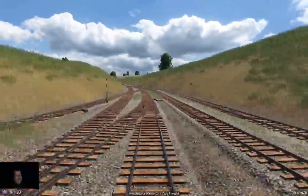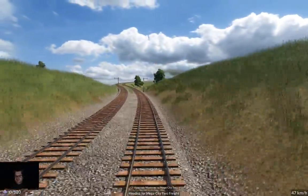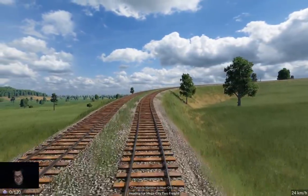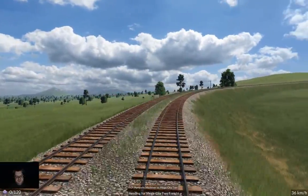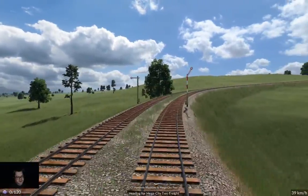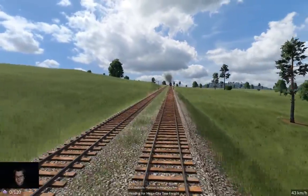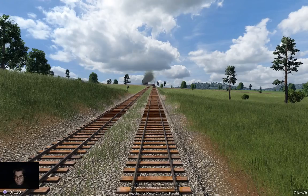We're off to Mega City 2 Freight. We've already seen this path, except we didn't go through the station last time. Let's see what path it insists on taking, but it should take the same path we just had. Yeah, it should be good.